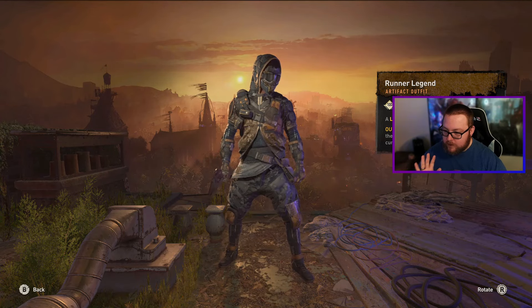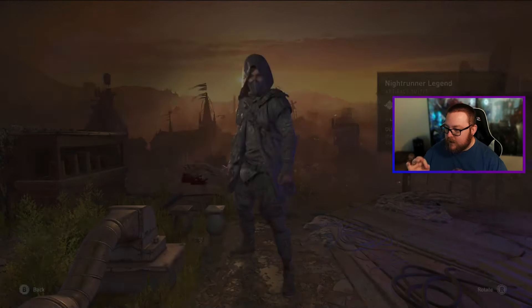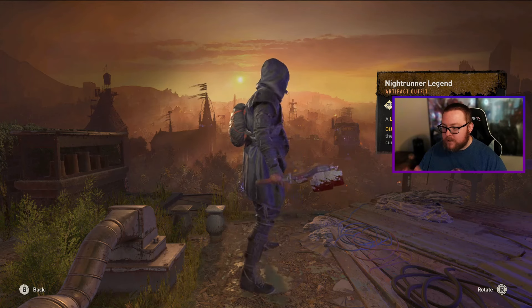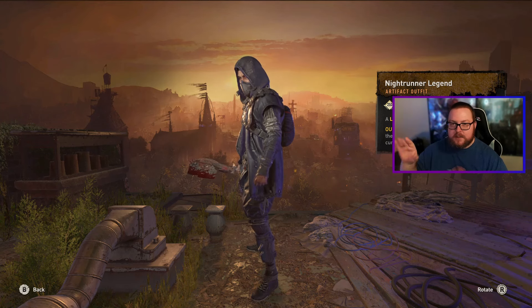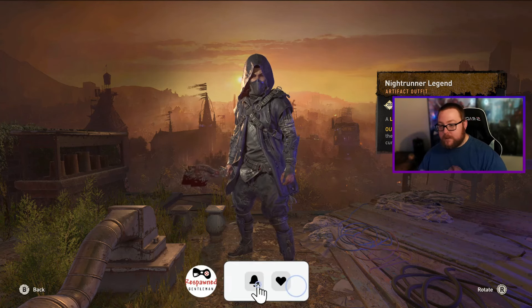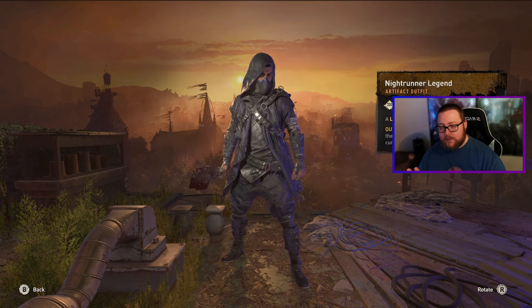The best one is the level 250 skin — the Night Runner Legend. If you've completed the game with the Night Runner ending you may actually recognize this outfit, because this is what is worn by the character you see in the ending cutscene. He's standing on top of a roof and grappling hook away — this is that outfit. It's super awesome and I can't wait to reach level 250 to get it.